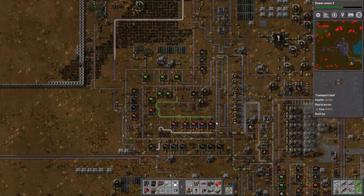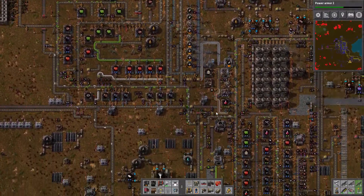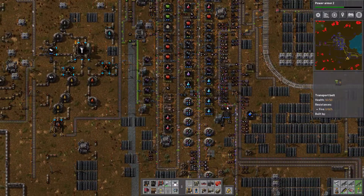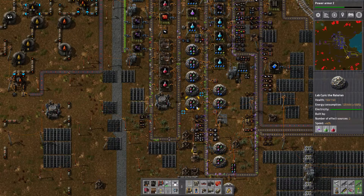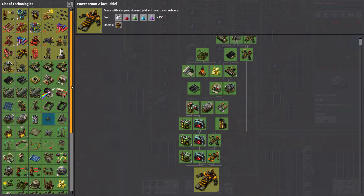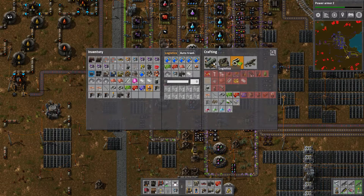This is Factorio - this is my build, and I just recorded a bunch of stuff and lost it all. So let me show you around the build. The goal is to launch a rocket into space, but first you have to research. Here are my laboratories - the objective is to get research going. Right now researching Power Armor 2, which is quite a low level considering I've already researched the rocket silo, although I don't know if I can launch yet.